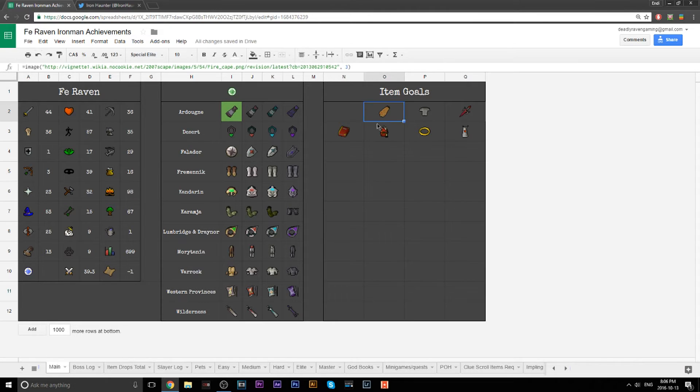What's also really nifty about this is you have an Item Goals tab where you can put exactly what you want to achieve on your account. These are short and long-term goals that I have that I'm working on, and I'll update it accordingly. There are a lot of pages to this so we'll just go through it quickly.